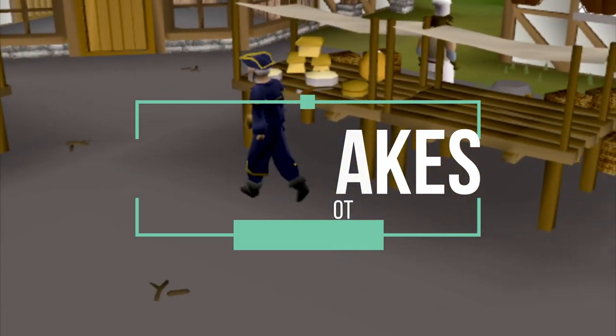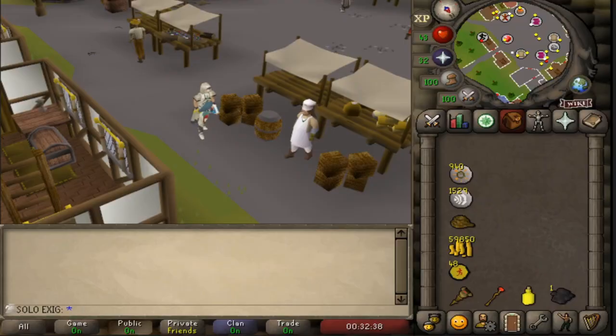Once you hit level 5 thieving, head to East Ardougne. Here you will see the cook and the cake stall.